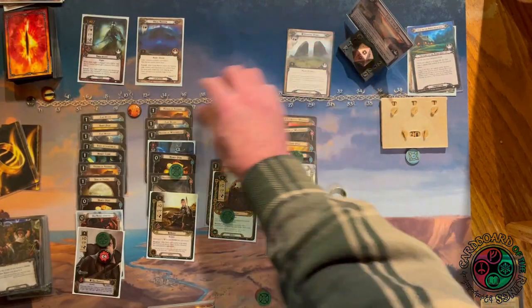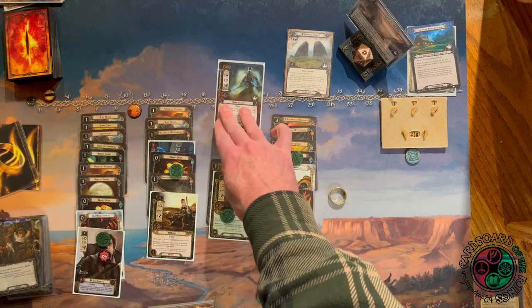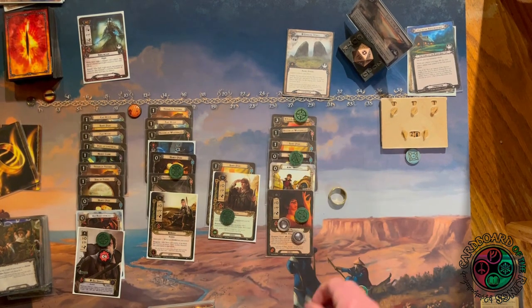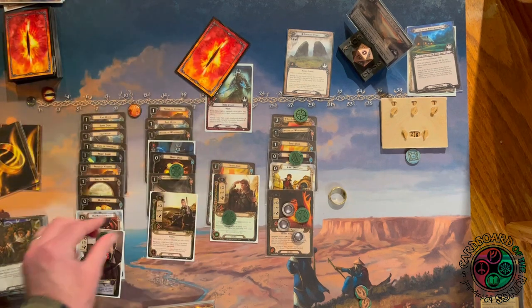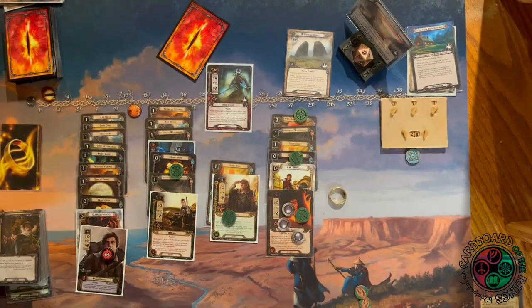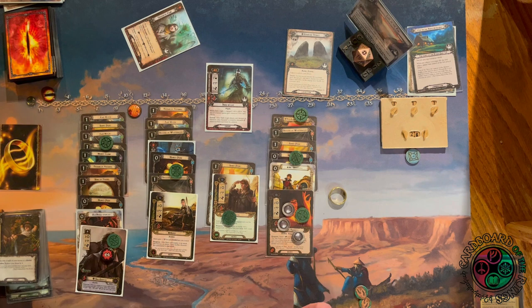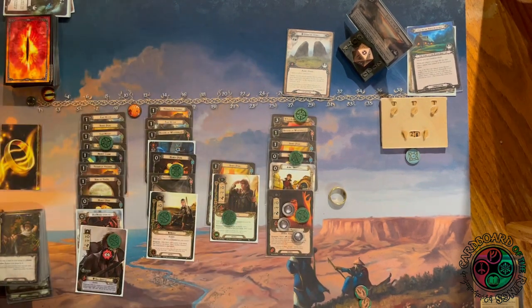Clearing stage 4b returns me to stage 3, where everything in the stage 3 staging area comes back — including the Great Barrow that I'm supposed to place one progress on for clearing stage 4. Remembering to trigger the Red Book. Now in combat — engaging the Wight and drawing a card, I get another Hobbit Cloak. Sam defends against this Wight and discards the shadow. Combat is not very threatening. Merry kills the Wight.